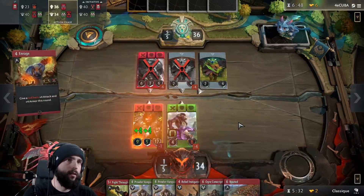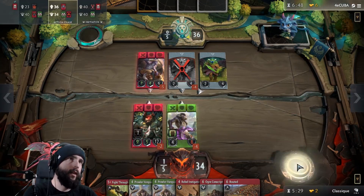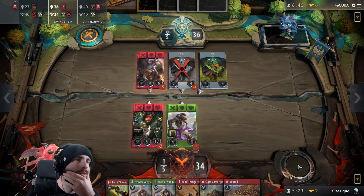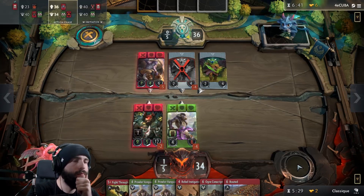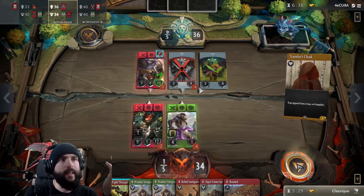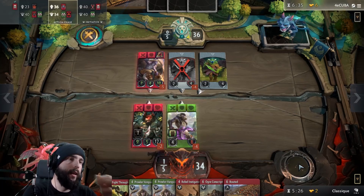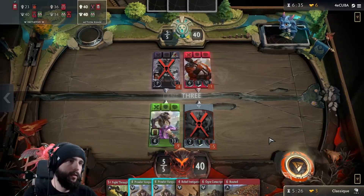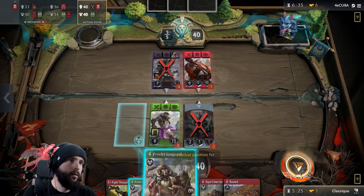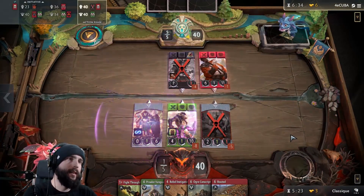I think I go with Enrage here. Modified it — that's not ideal, but that works. We still have a two-turn kill on him, which is far from bad. He saved it — what does he gain from that? I don't think he gains a whole lot. We still have a two-turn kill. We can Prowler Vanguard next turn probably, get a way to put my conscripts on board. Want to protect that bad boy, at least a little bit.